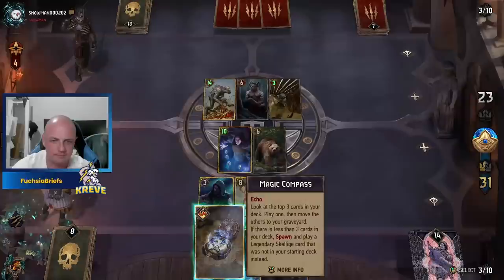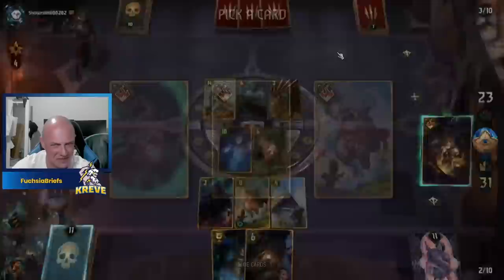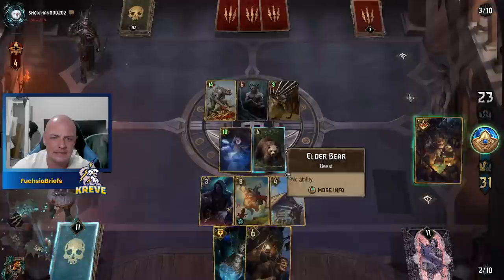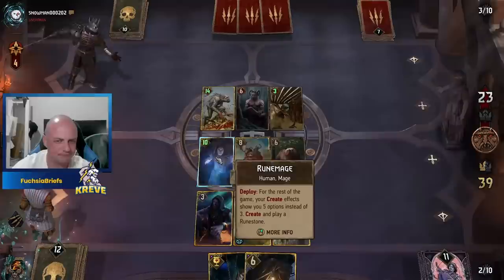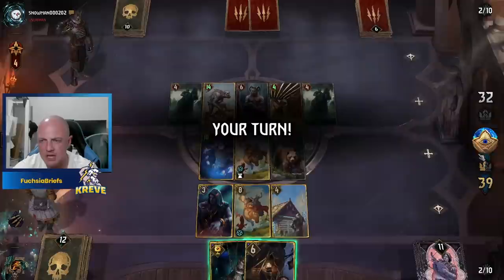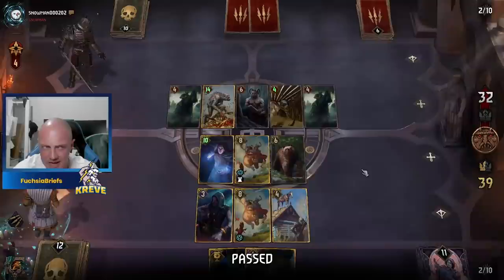Incubus — okay. Magic Compass, be good to us. Let's see if we can get that resilience — it's guaranteed thanks to the Rune Mage. We got it! I don't need to worry about the likes of Treason or some such — Rune Mage doing the Lord's work for us. I'm going to take the pass here, he's going to have to go down a card at least. He's still got his four charges and we have eight points.